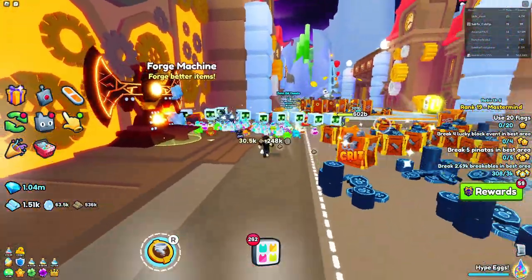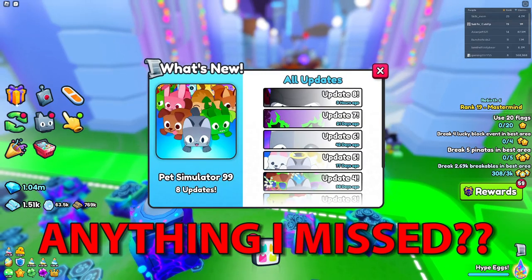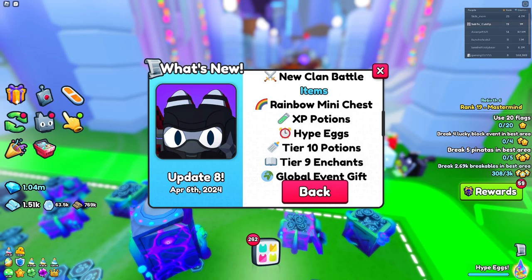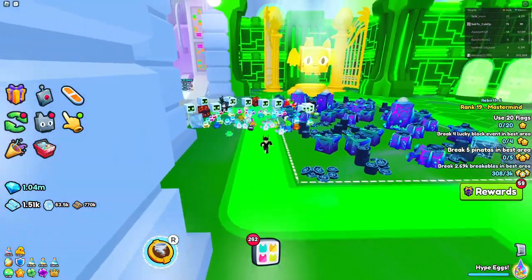Let me know down below if there are any other things that I missed. I think I covered the most crucial parts of this update, but maybe there are things like rainbow mini chests — those are smaller items, which is why I didn't touch on them. I just covered the most important parts.